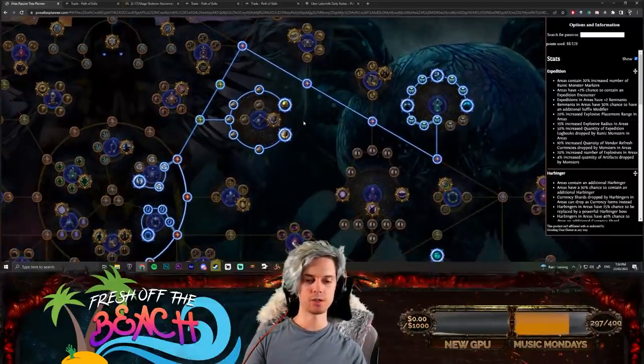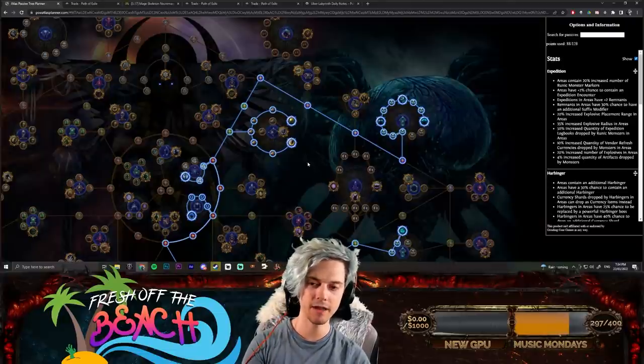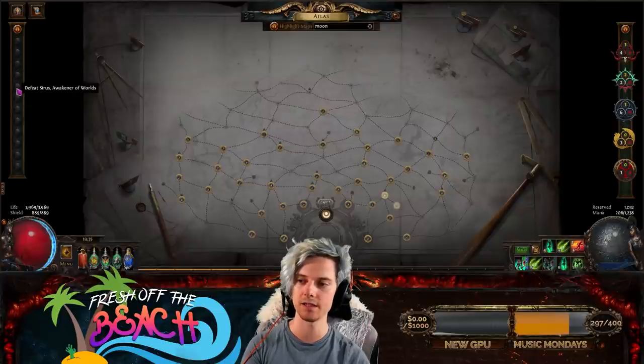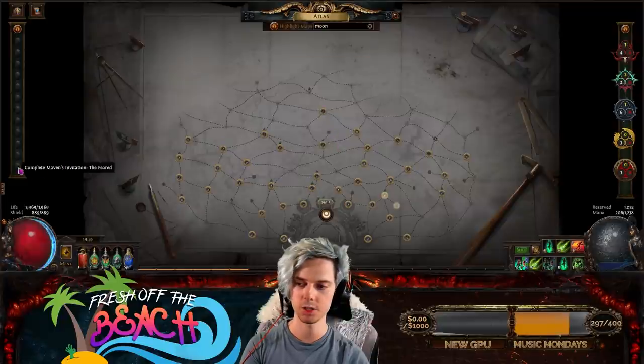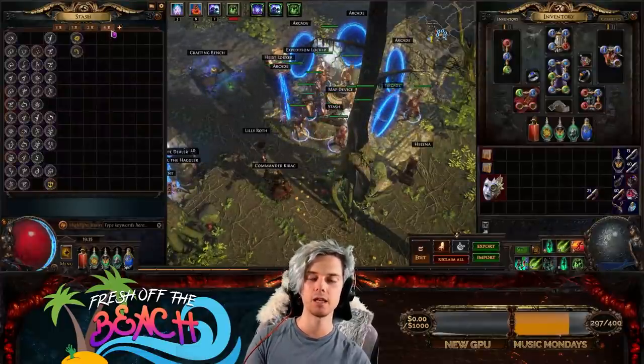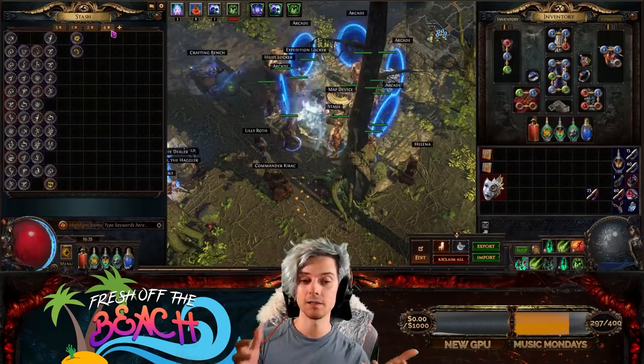As you saw in the intro, the goal is to farm 50 exalted orbs and to farm every single one of the favourite map slots. This involves a lot of bossing: Shaper, Elder Guardian, Conqueror of the Atlas, Sirus, Venarius, Shaper, Elder in the Shaper's Realm, Maven, Eater of Worlds, Searing Exarch, and Maven's Invitation: The Feared. So unlocking all of that and generating 50 exalted orbs on four stash tabs — and potentially that fifth premium tab to list items if I really need to.